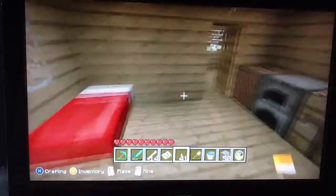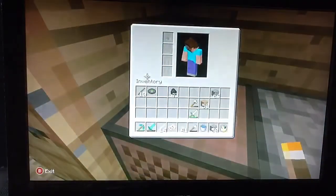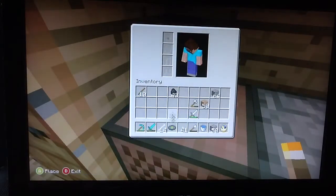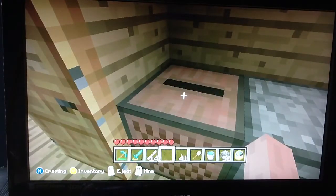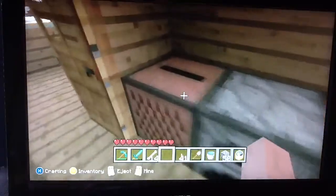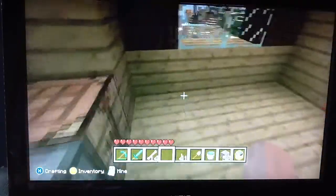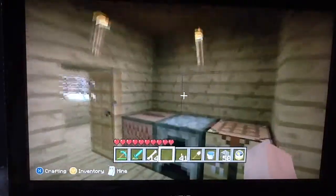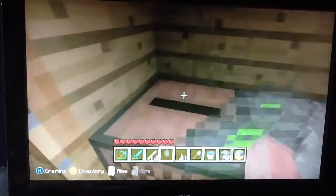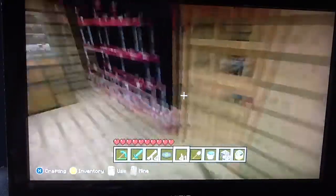Here is where I sleep, and I do have a music disc with the jukebox — it plays C418 Cat. I actually found this in a dungeon, which is pretty cool, so I decided to make a jukebox. And if you want to get a better look at what it looks like — yeah, it plays like that. Music discs are actually pretty cool, I like it.